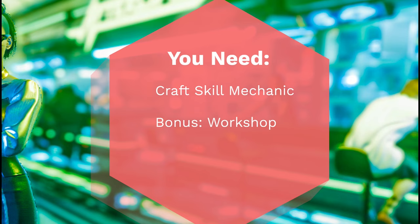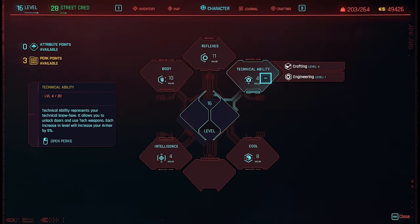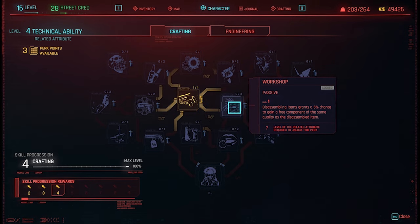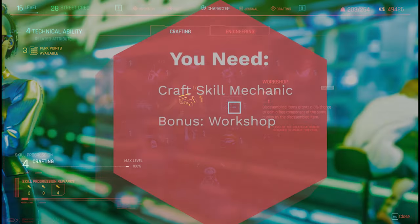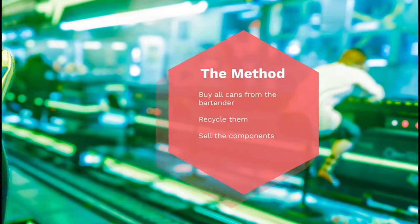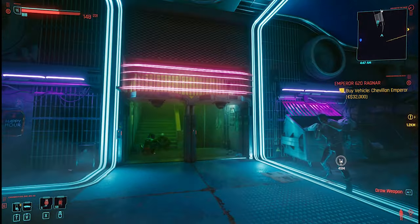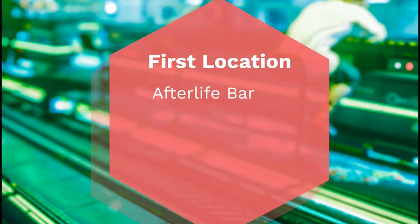First things first — what do you need for this guide? Open up your skills and abilities, go to Technical Ability, and open up Crafting. You need one point in the Mechanic skill — it's very necessary. If you want to maximize the farming method, put three points into Workshop, which really improves your income. I didn't spend those points because I want to show the raw numbers of the basic Mechanic skill.